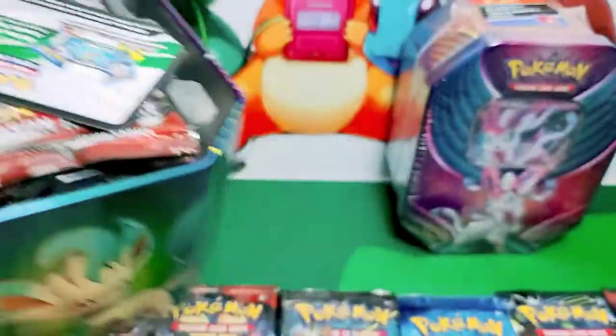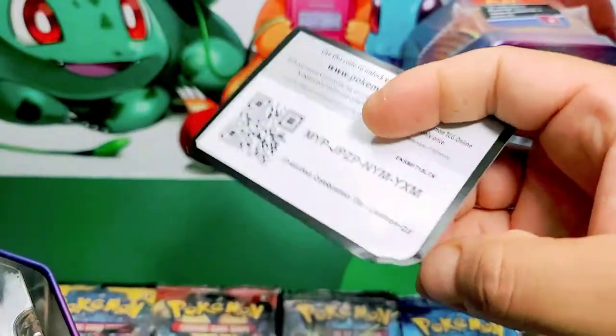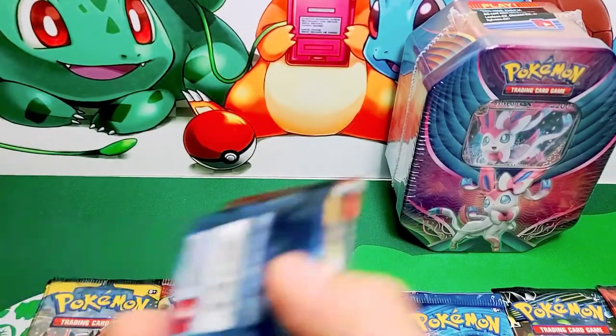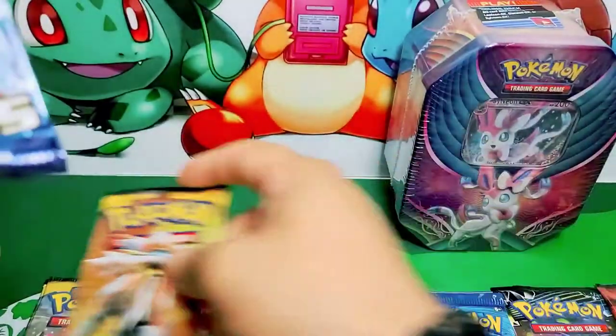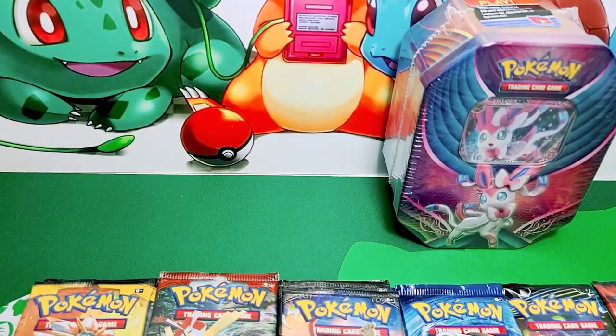Here is our beautiful promo card — beautiful artwork. And here is the code card. Now let's see what we get on this one: Crimson Invasion, Burning Shadows, Sun and Moon base, and another Evolutions pack. I love these Evolutions packs.